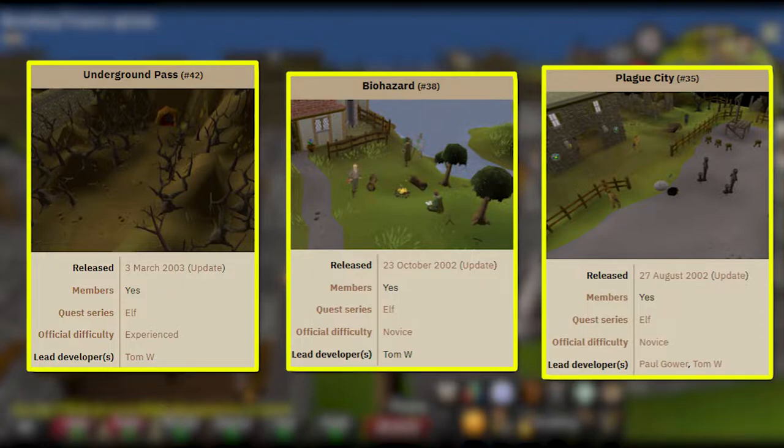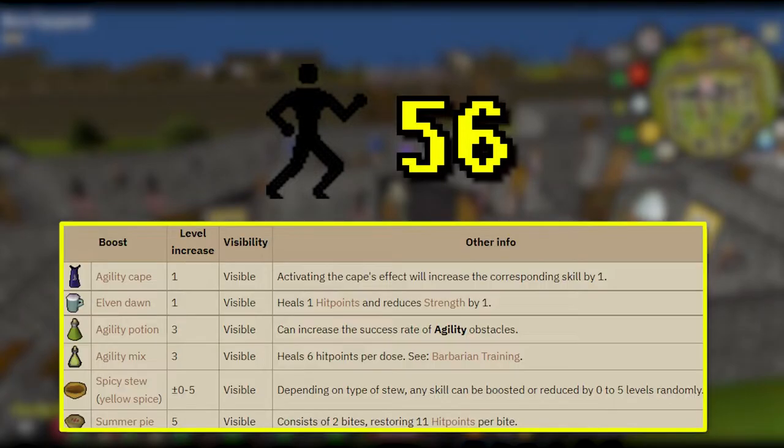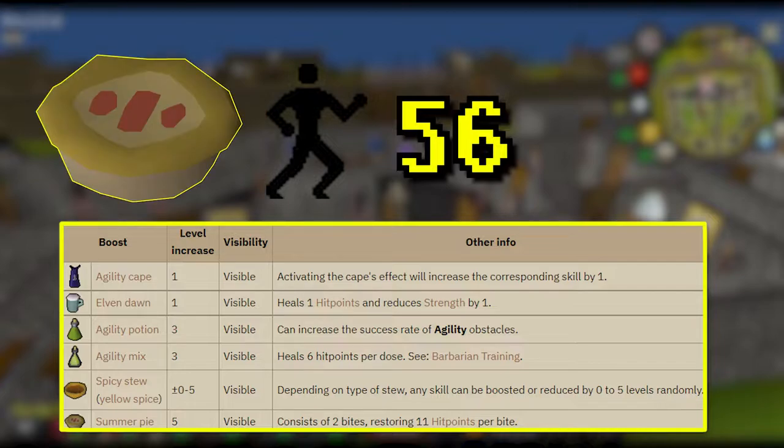Before beginning this quest, you'll need to have previously completed the quests Underground Pass, Biohazard, and Plague City. Completion of this quest will require 10 Crafting and 56 Agility. You can temporarily boost your Agility using any of the following items to help you meet these requirements. It's recommended to bring summer pies since they have the highest Agility increase available and also restore HP.